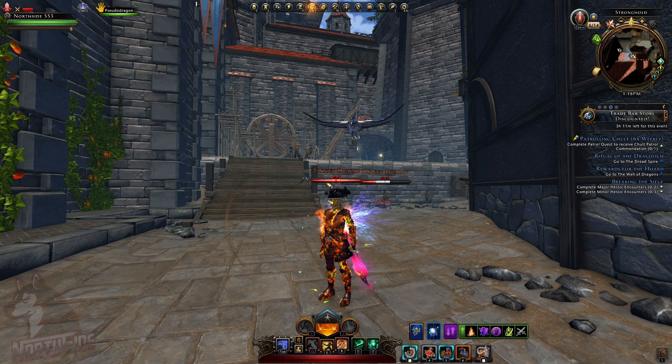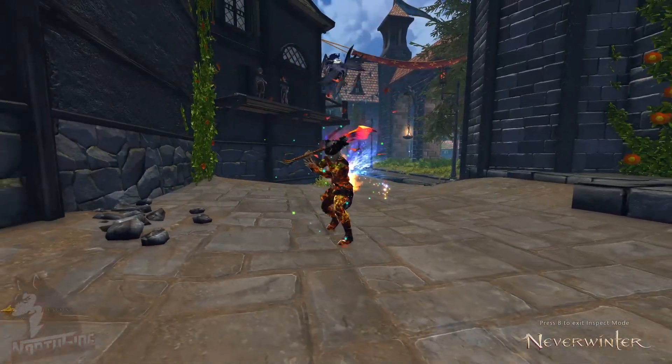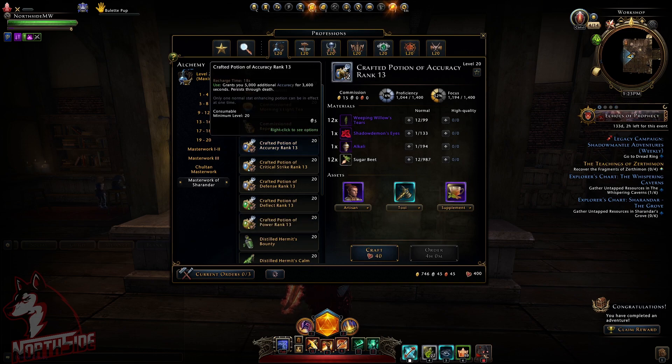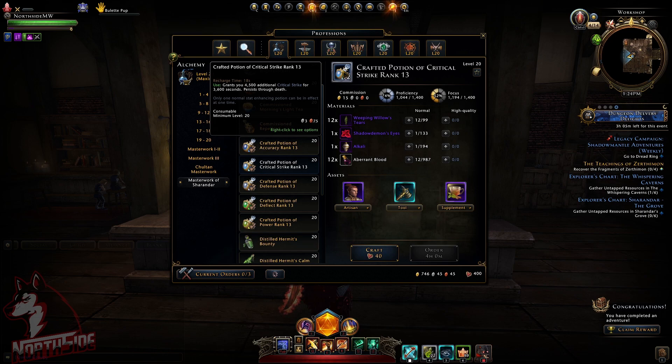Here we are in the workshop — we're going to go through this really fast. Masterwork of Sharandar: you can see we've got crafted potions of accuracy, critical strike, defense, deflect, and power. If it's normal, not plus one, it gives 5,000 additional accuracy — the plus one gives 5,100, so it's slightly better but not finished. Critical strike is 4,500, defense is 4,500, etc.